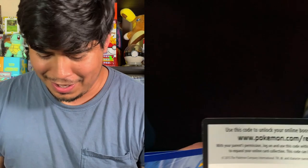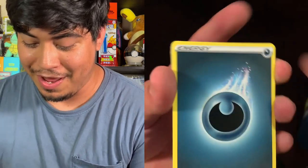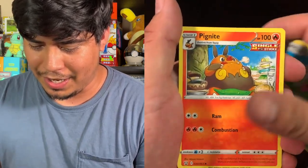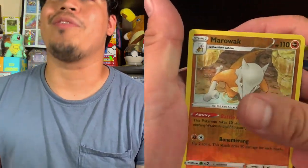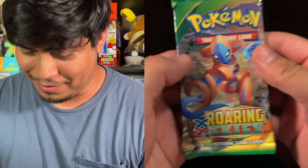I'm gonna do Battle Styles next — I have a buttload of Battle Styles, I have so many Battle Styles packs. I'm going to open them all on the channel. Code card, one, two, three, four. We got Butterfree energy again — maybe today I'm just gonna have a dark day. Dottler, Dewpider, Pikachu, single strike Espurr, Flipbug, Silicobra, Sandaconda, single strike Lickitung, Marowak, reverse holo. The reverse holo is better than the rare sometimes, it happens.